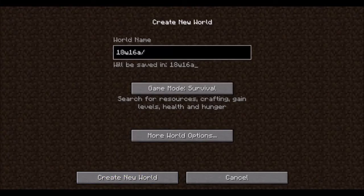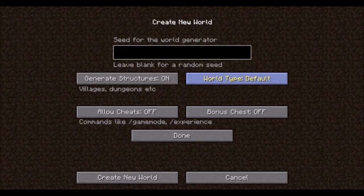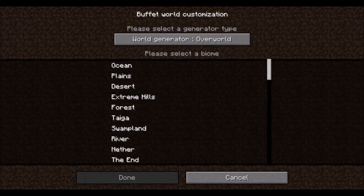Hey guys, I'm Nixie Nova and welcome back to another Minecraft Snapshot. This is 18w16a and I am in the world creation menu because Mojang have added a new world type. If you go into more world options, you can see there is world type. It is called Buffet. You have to scroll through from default to super flat to large biome through amplified, and then you get Buffet, which you can then customize.